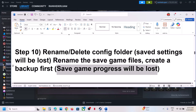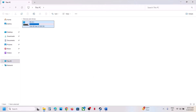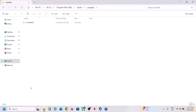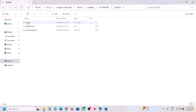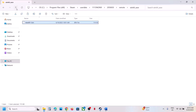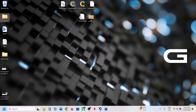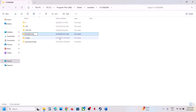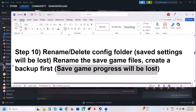Still not working? Rename the save game files. When you rename the save game files you will lose all game progress, so create a backup first. Go to File Explorer, This PC, C drive, Program Files, Steam folder, userdata folder, then your Steam ID folder. You will see the folder 2050650. Inside you'll find the save game files. Go back, right-click the 2050650 folder, first create a backup, then rename it by adding .old at the end. Launch the game and check — all saved game progress will be lost.